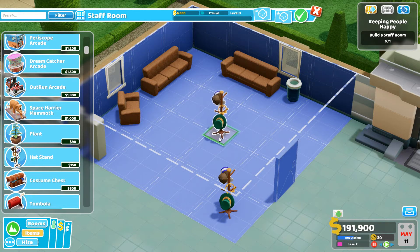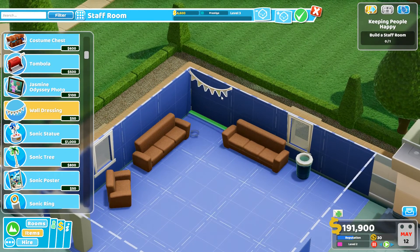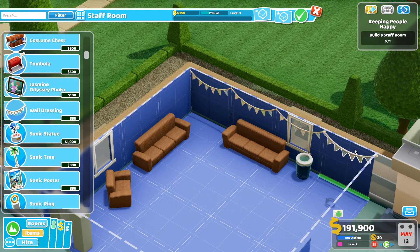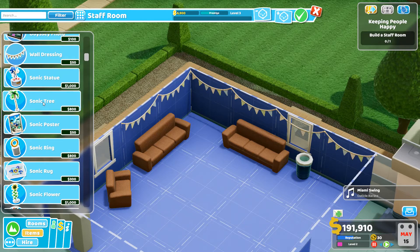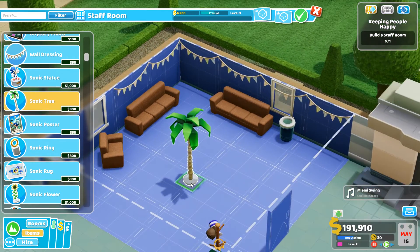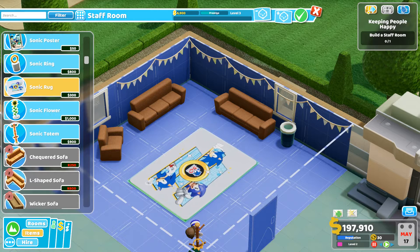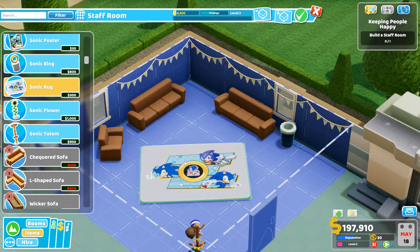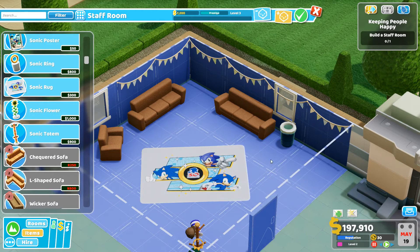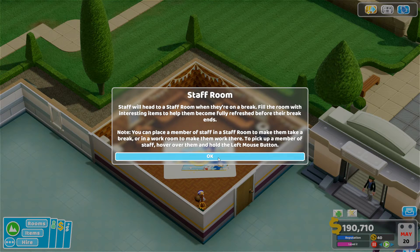Prestige level three — not bad! I don't have rugs yet but I can give them some little banners, brighten the place up. There's even a Sonic rug — let's give them that! That's a pretty nifty little staff room. Staff heads in on a break and interesting items help them recharge.